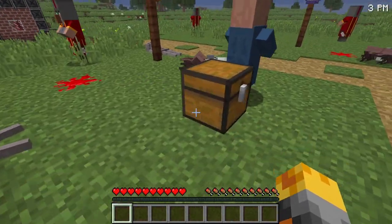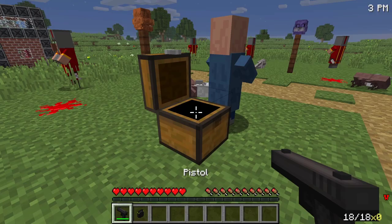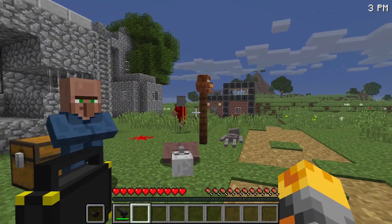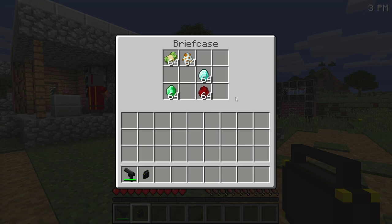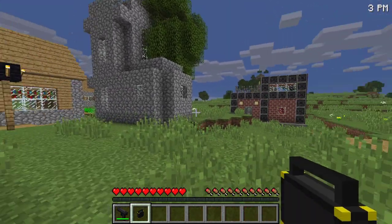The villagers have given us a briefcase and a pistol. The passcode is one, two, three, four — and inside we've got loads of money, some diamonds, emeralds, mutant snow golems, and mutant iron golems. This is going to be perfect. Don't worry, villager — I'm going to investigate the tower and hopefully find these hidden items.